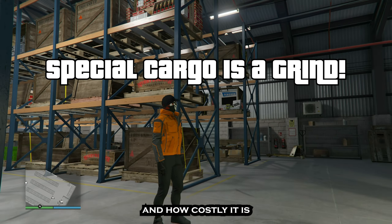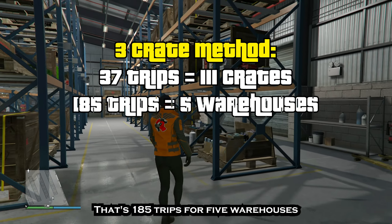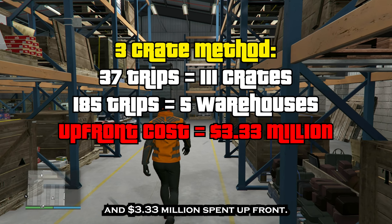Most of us know how long and how costly it is to fill your warehouses. 37 trips per warehouse using the 3-crate method — that's 185 trips for 5 warehouses, and $3.33 million spent up front.